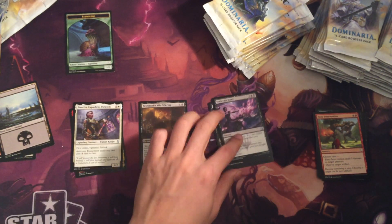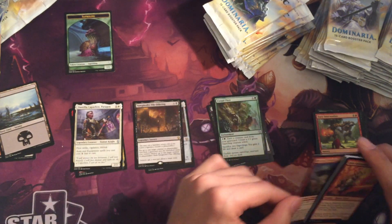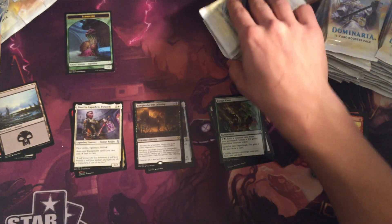Fiery Intervention wasn't an uncommon, it was just a common. So we have Sell the Score and Fungal Plots as the uncommons here.